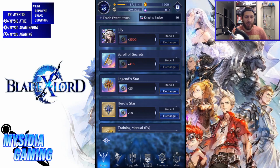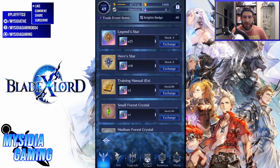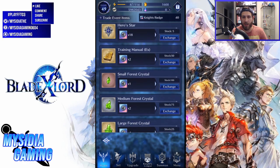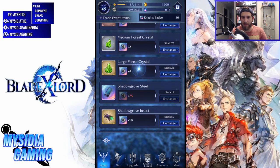Let's take a look at the rest of the store. There's some good stuff like the scroll secrets, which are pretty expensive. Legend stars and hero stars are cheap — these are good deals although you need a lot of them. The training manual is available too, although you can farm that, so anything you can farm is a little less important.